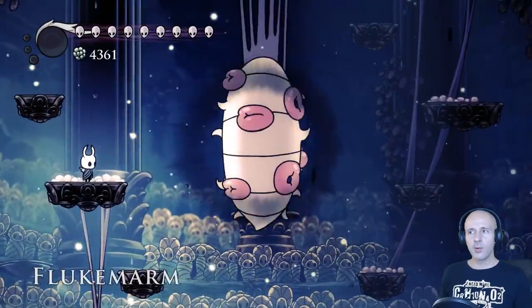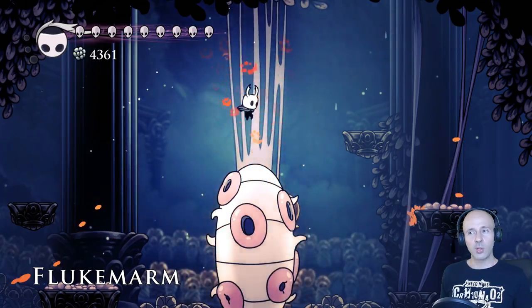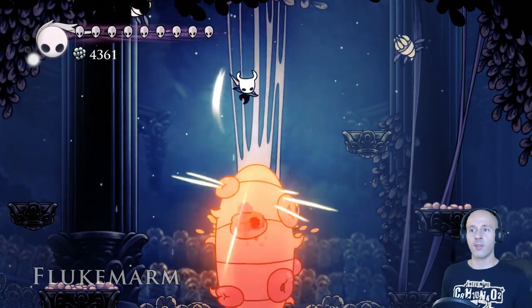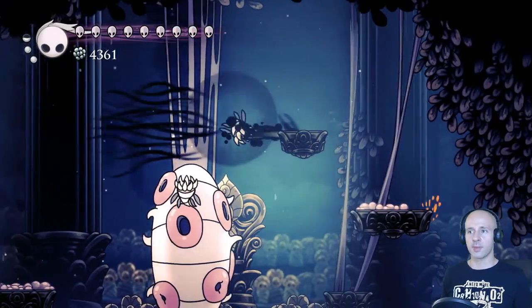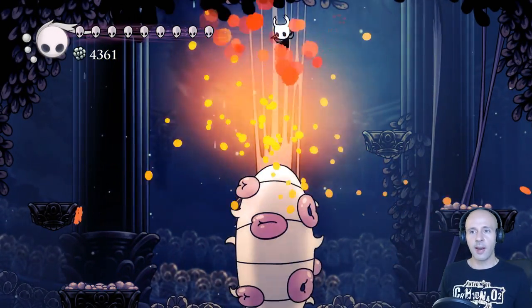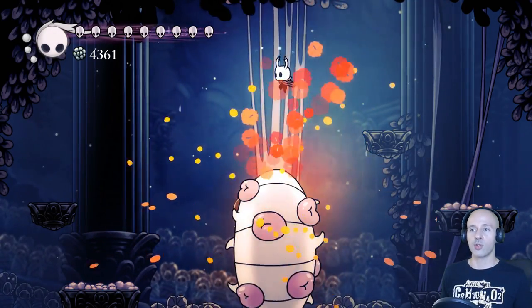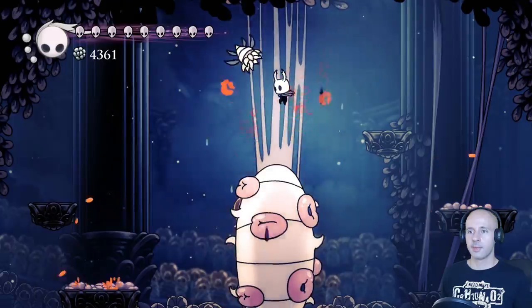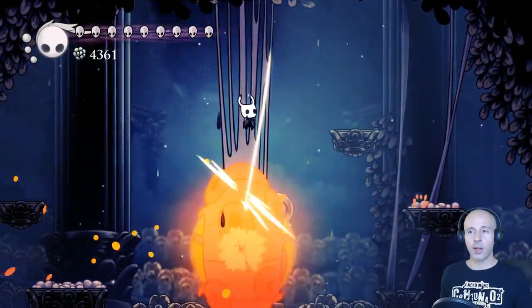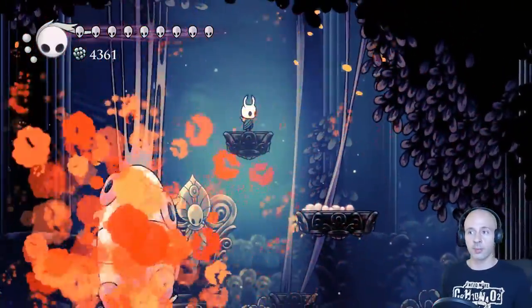Fluke Marmite is slightly more difficult. I still think that pogo jumping her to death is the best strategy, but you have to be really careful of the flukes she constantly spawns. They follow a very predictable flight pattern, and if you can find the sweet spot above the Fluke Marm you won't really have to dodge them too much. If that doesn't work out for you, another viable strategy is using the Grubberfly's Elegy charm, but you still have to watch out for the flukes.